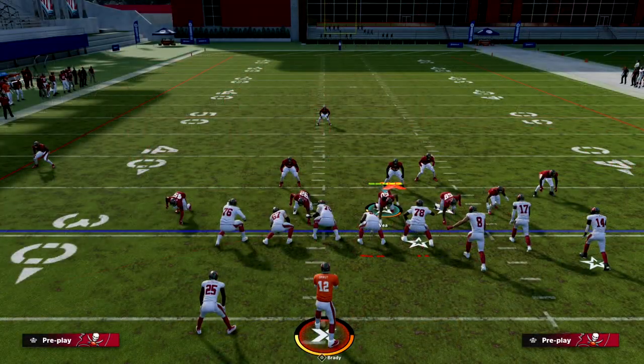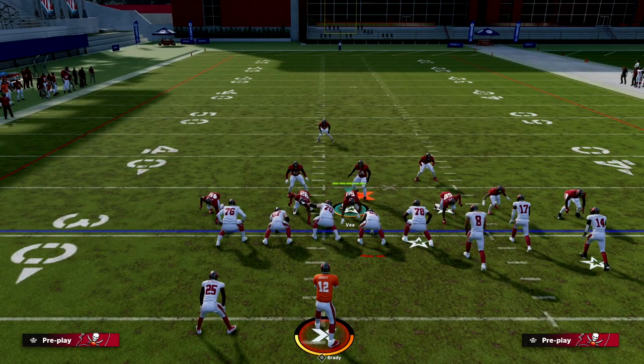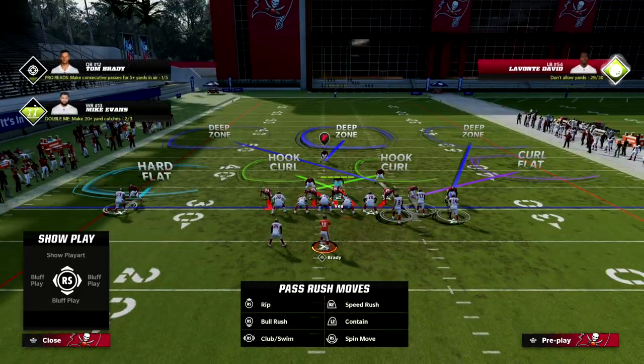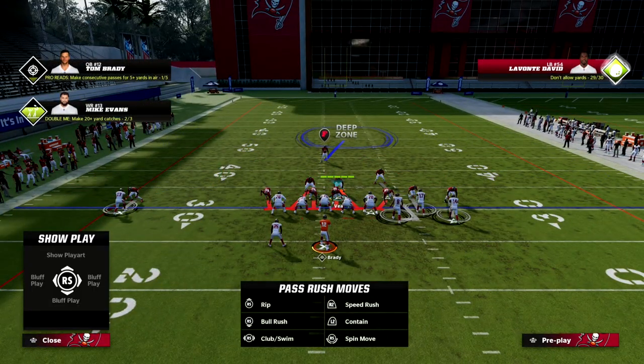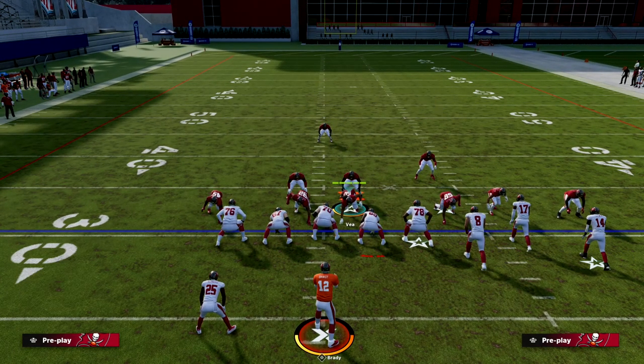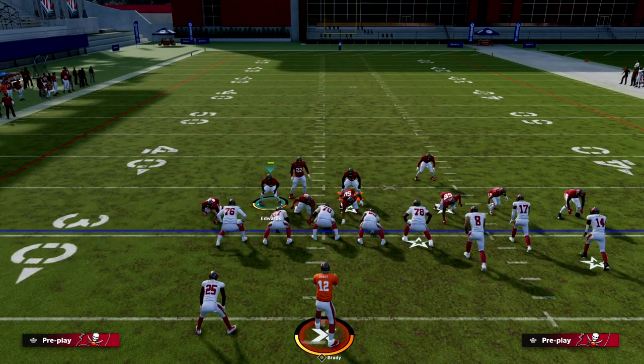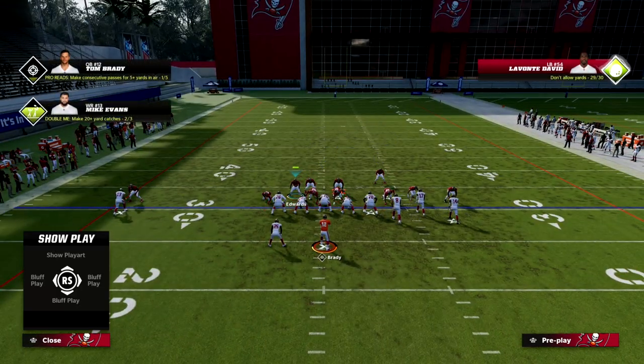The defense is basically this: pinch your defense, blitz your linebackers, crash your defensive line inside. Now the play art is a little glitched, but that's what it looks like right there — that's what you want. We're going to user this safety over the guard right here, and what I like to do is hold Left Trigger at the snap of the ball.